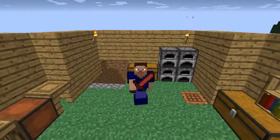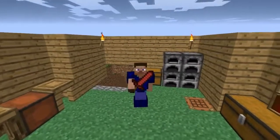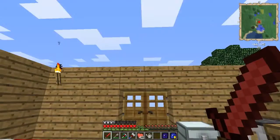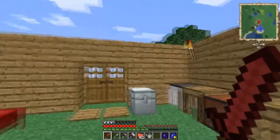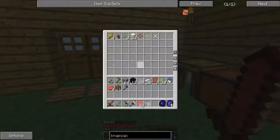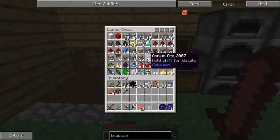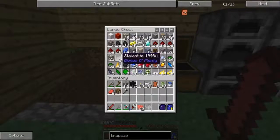Hey guys, welcome back to the YorksCast Complete Pack episode 4. I was just messing around in third person mode. I made an iron chest which is empty and need to sort out my inventory. I mined a lot and need to remove some stuff I don't need.